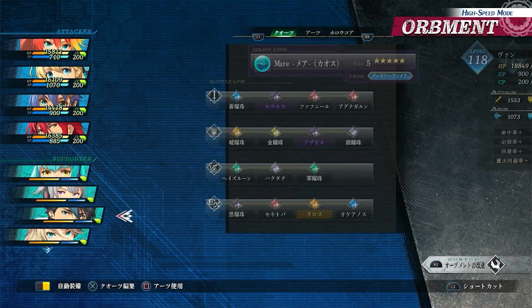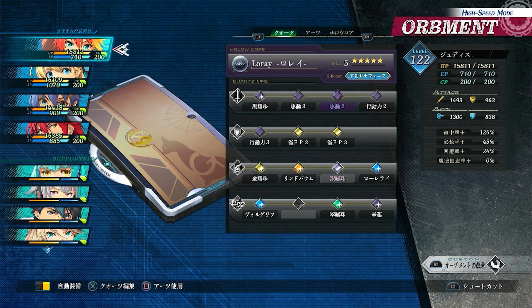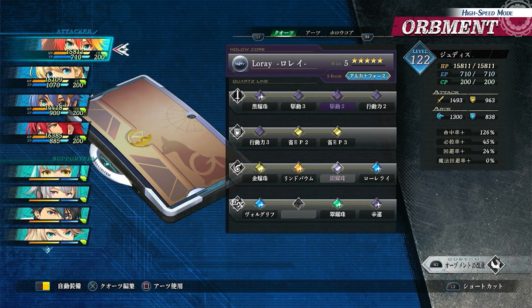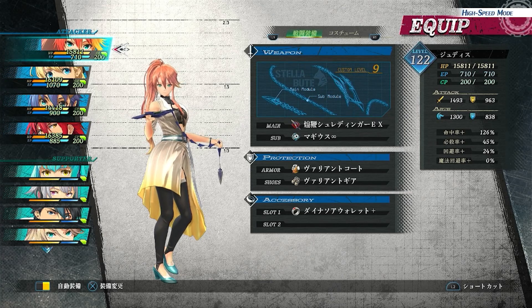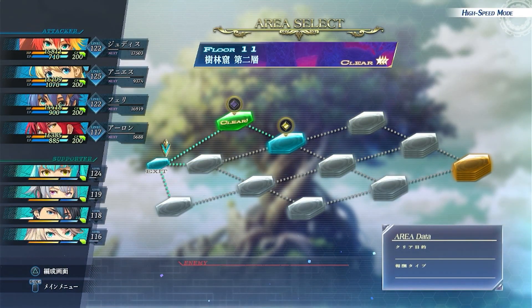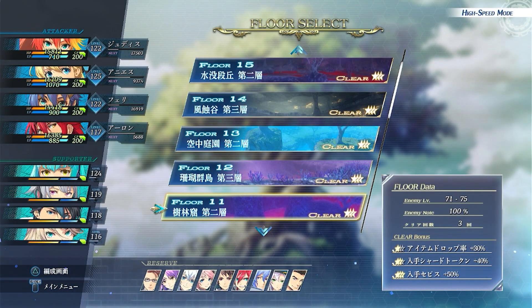I hope you get something out of this. In terms of the character you use, it's up to you — you can use Elaine or whoever. You don't need great gear because you're playing on Very Easy and will one-shot everything. My character is level 122 but you can start at level 70+ if you're within the level curve of Floor 11, which is level 71 to 75. You only need one active character; the others just sit and collect EXP. Thanks for watching, I hope it helped!